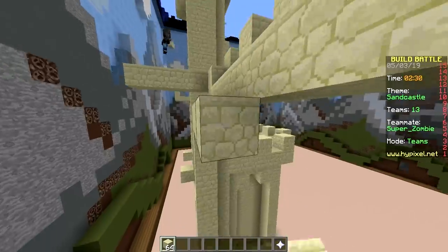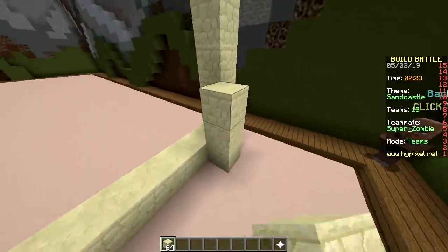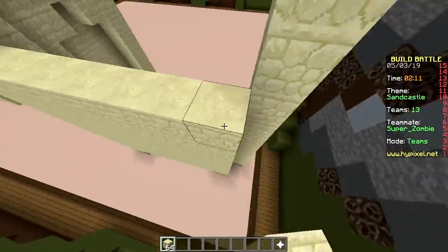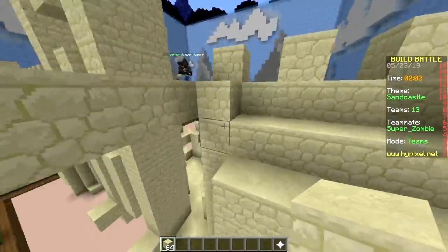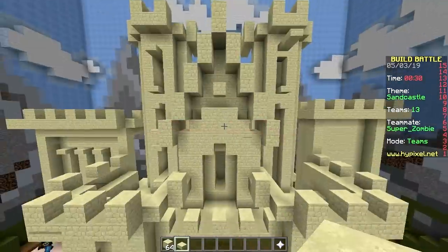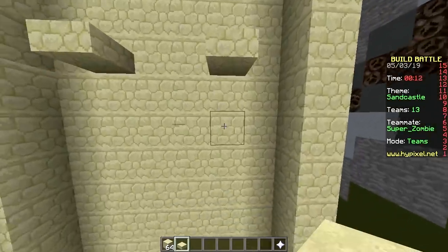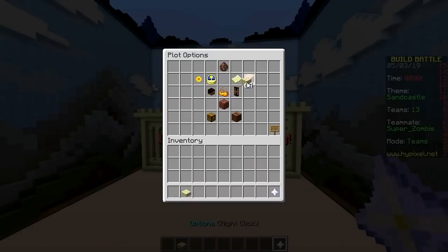How's the sandcastle looking? Pretty good - this is one thing we've proven we're decently good at. If we still lose then I'm just gonna say people are not voting fairly. Just like last episode - I don't want to build a sandcastle anymore and here we are. We need to win. 30 seconds - add more windows! Windows look cool. 15 seconds - add Linux! Make the floor sand. And we have one second left - boom, just in time.